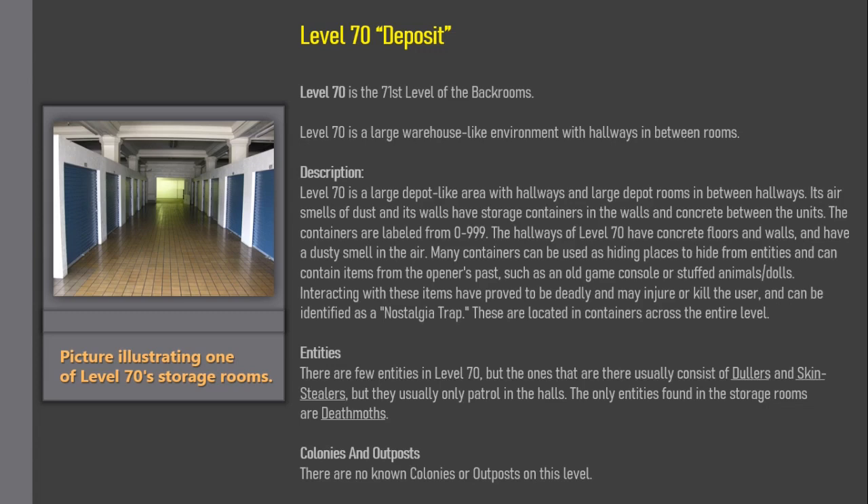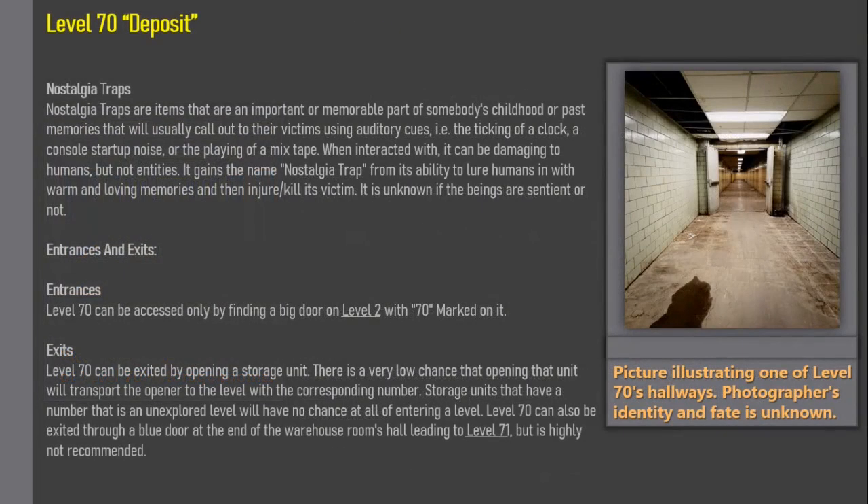Entities: There are few entities in Level 70, but the ones present usually consist of Dolls and Skin Stealers, which usually only patrol the halls. The only entities found in the storage rooms are Death Moths. Colonies and Outposts: There are no known colonies or outposts on this level.